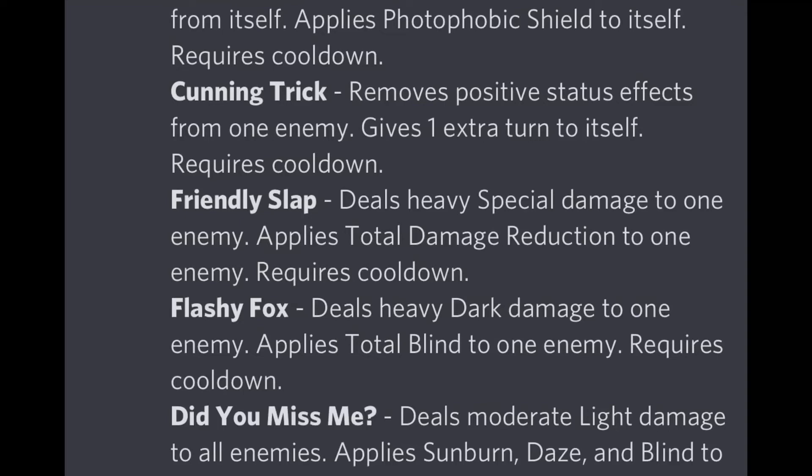'Flashy Fox' deals heavy dark damage to one enemy and applies total blind to one enemy, requiring a cooldown. I think the dark damage may need to be tweaked since this is a light monster, but if it does deal dark damage and has a decent life stat, it could be very useful in wars against light monsters, giving an elemental advantage on top of applying total blind.